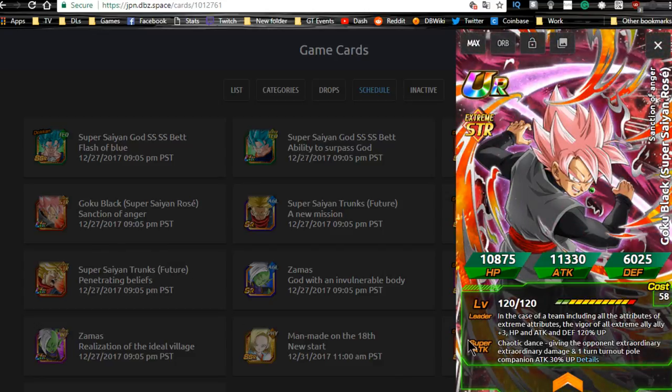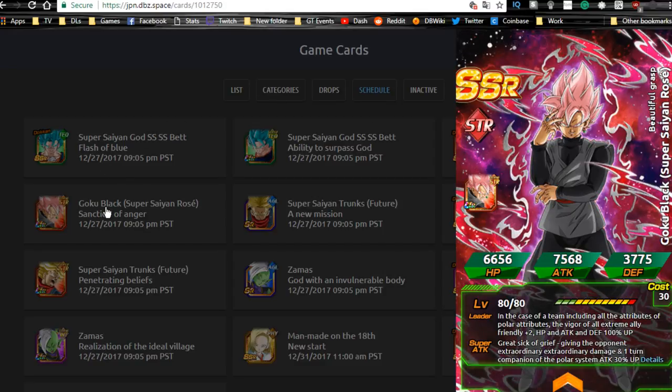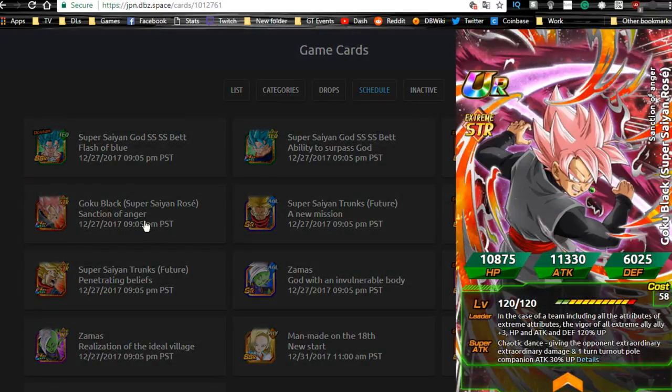Next up is Goku Black — STR Rose. He has the same type of leader ability but for Extreme types: when your team has all attribute types represented as Extreme, you get Ki plus 3 and HP, Attack, and Defense plus 120%. His passive skill gives his own attack 120% up, Extreme type allies Ki plus 3 and Defense plus 50%, and he lowers the attack and defense of all Super type enemies.